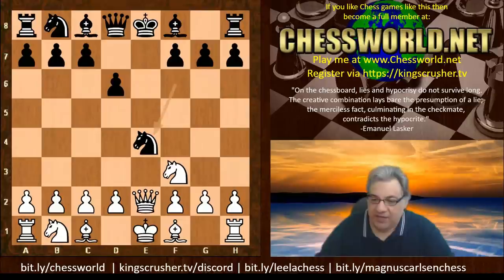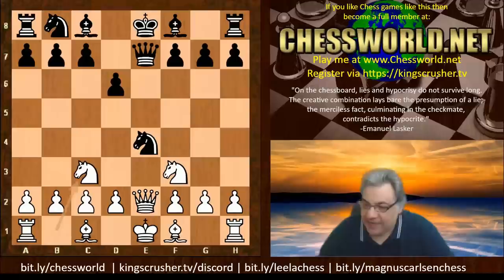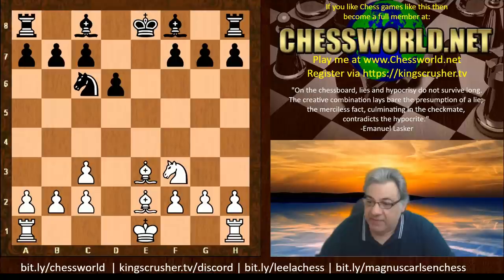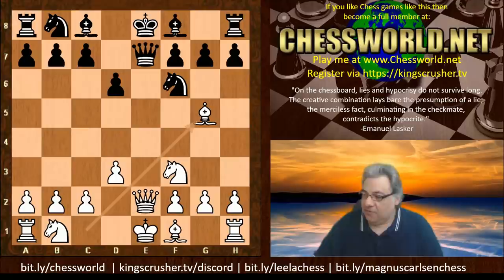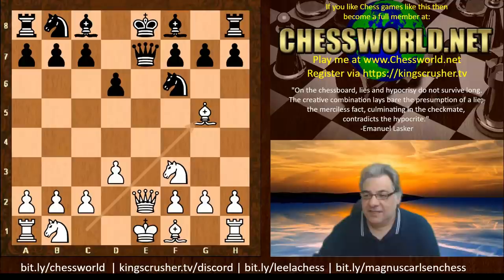Lasker played Queen e2 here. We have Queen e7, d3, and in this position the move Knight c3 has been seen in Kramnik against Caruana, Berlin 2018, which ended in a win for Caruana — the Queens did come off there and Caruana managed to win. Here we see d3 though. Knight f6, and now Lasker maintains the tension — he doesn't exchange off the Queens, which is an interesting decision against such an attacking player. Frank Marshall played Bishop e6, not going for the Queen exchange.